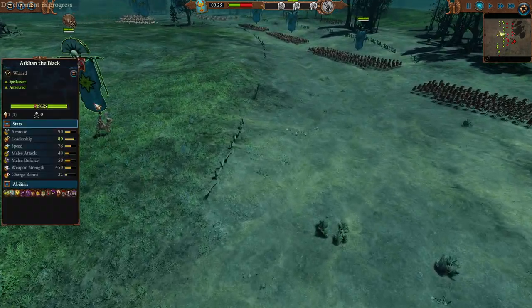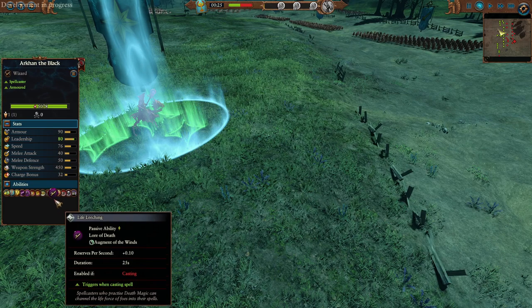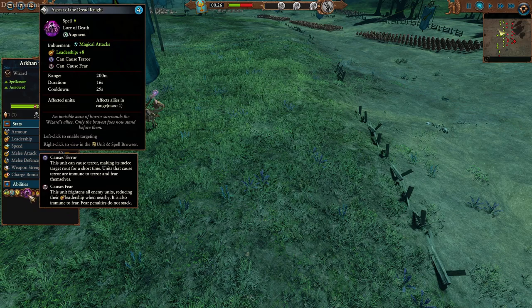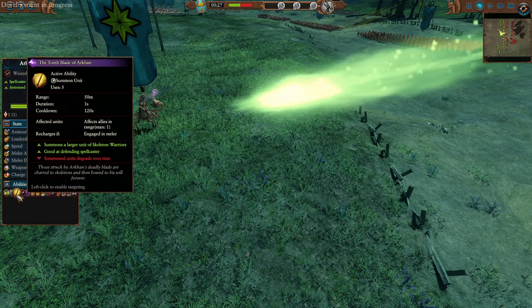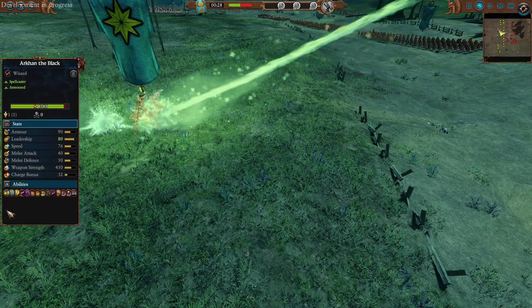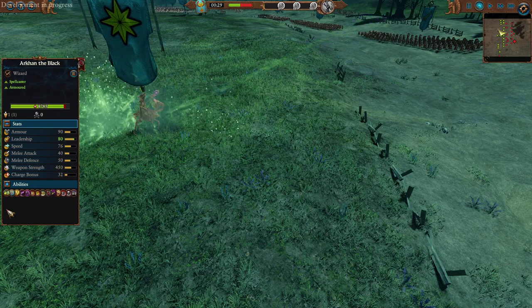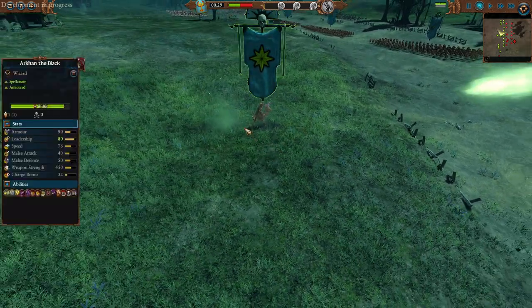In the middle pocket we're going to have Arkhan the Black, and he's going to be coming on the front door of the Wood Elves today with Life Leeching, the Curse, and the abilities of Spirit Leech and the Aspect of the Dread Knight. Given those magical attacks, I didn't want any ethereal units ruining my day. The Tomb Blade of Arkhan gives all those Skeleton Warrior summons, and the Star of Nagash provides lots of Winds of Magic. Arkhan's going to be bonking on the front door, taking that like a full chad, with also the Liber Mortis giving physical resistance and leadership bonuses.